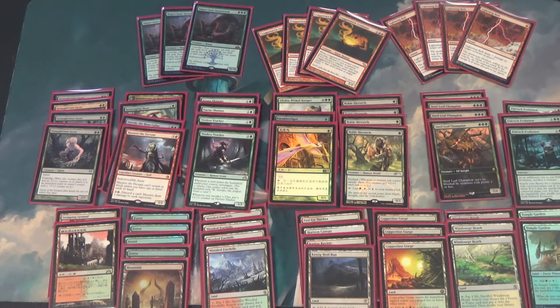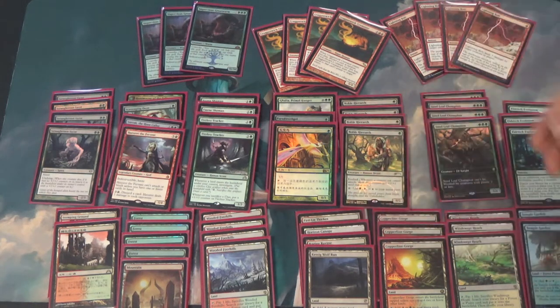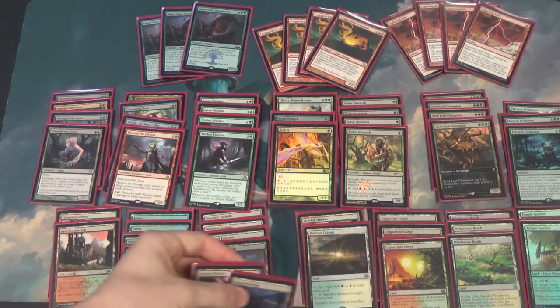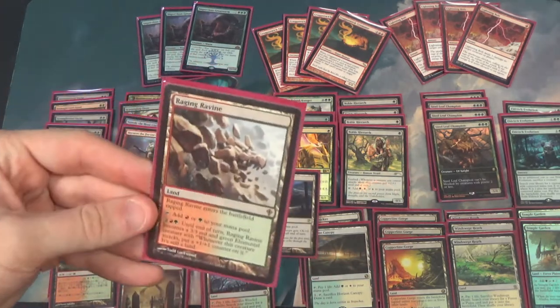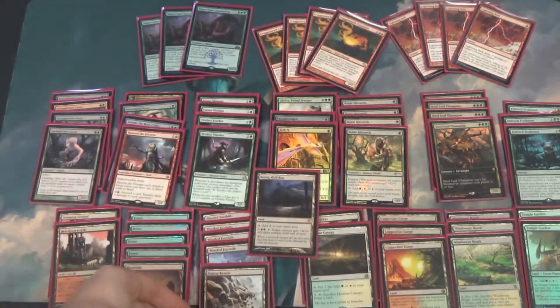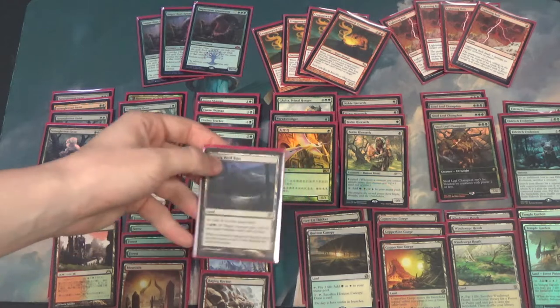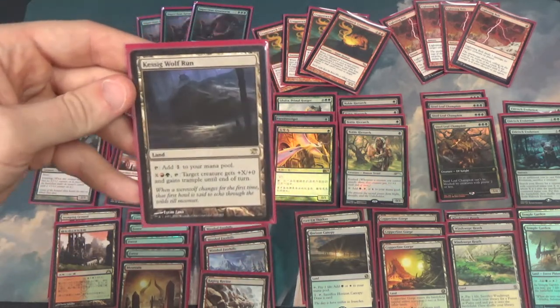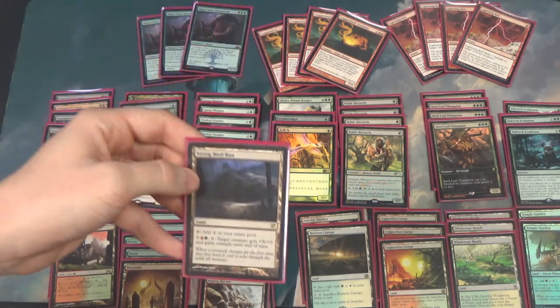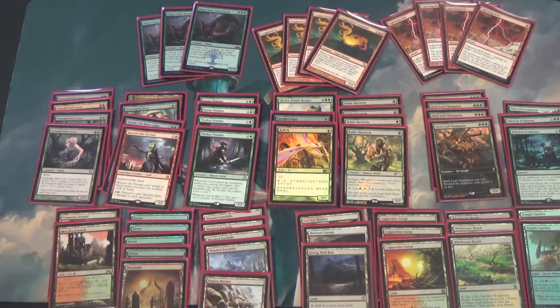As you can see, there are no main deck white cards, but there are two Temple Gardens at the bottom. Horizon Canopy is actually strong just as a normal land — it's a Forest that can cycle, which is usually pretty strong. In terms of value lands, you've got the Canopy, but also Raging Ravine, which was a recent addition. The other alternative is Treetop Village, which activates for less and can actually be better for that reason, but it doesn't produce red. And then there's Kessig Wolf Run, which taps for colorless — not great with Steel Leaf Champions — but giving trample is gigantic in a lot of matchups.